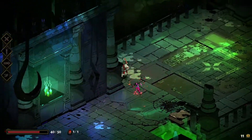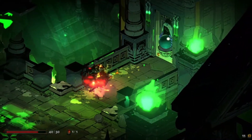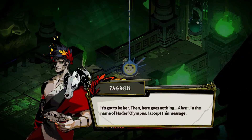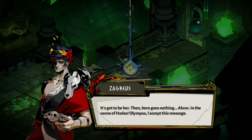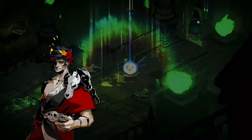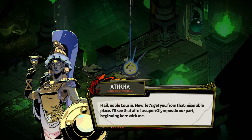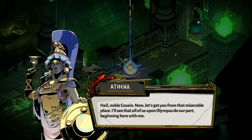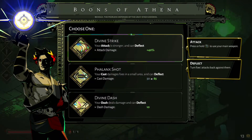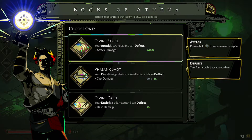As for gameplay, this is a hack-and-slash game played in an isometric view. You take control of Zagreus, who has three forms of attack: a primary attack, a magic attack, and a special attack — all three are key to surviving the different rooms and challenges. Luckily, the Olympian gods help you out; for example, Zeus gives you lightning to help take out monsters along the way.